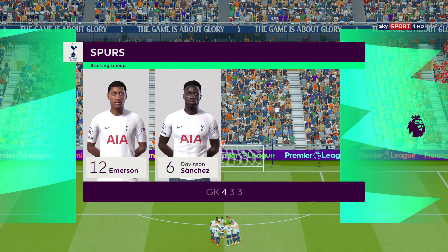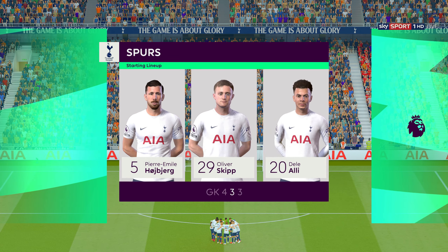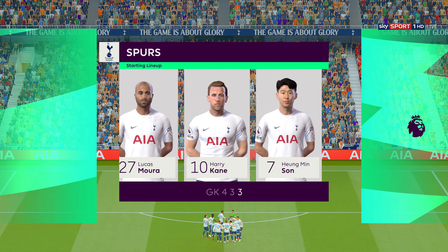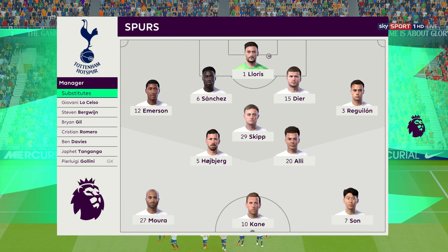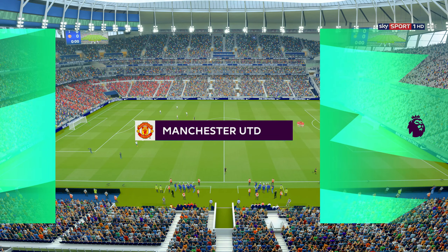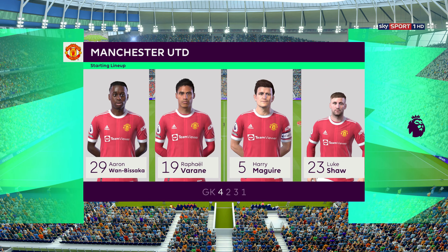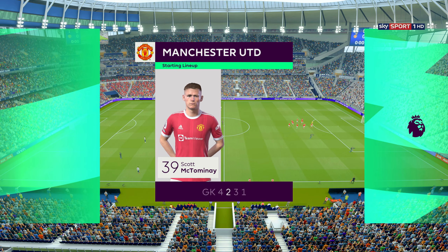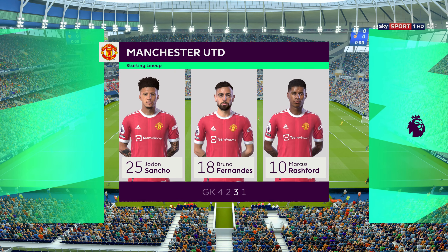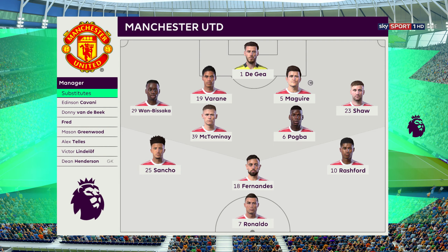Spurs go with this starting eleven: Hugo Lloris is the goalkeeper, Lucas Moura plays with Heung-min Son out wide, and the focal point in attack today is Harry Kane. The lineup for Manchester United: David De Gea begins in goal; Aaron Wan-Bissaka starts alongside Luke Shaw as fullbacks; Paul Pogba plays alongside Scott McTominay in midfield; and the focal point in attack today is Cristiano Ronaldo.